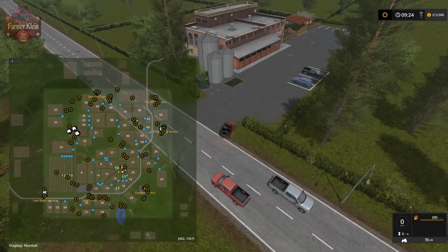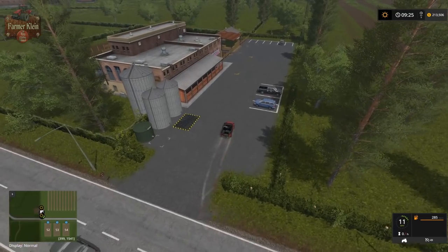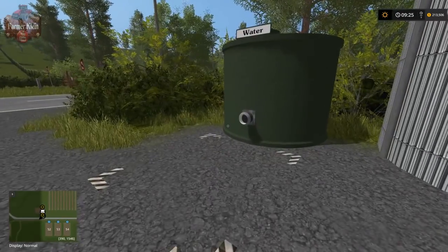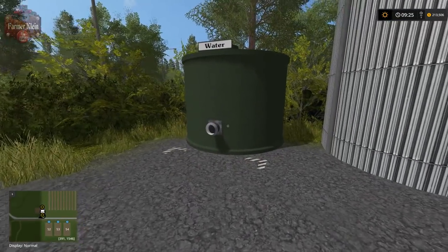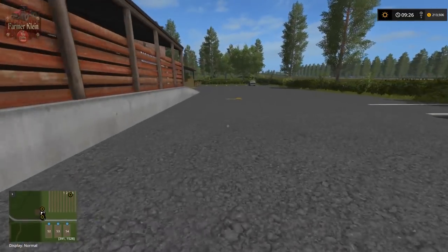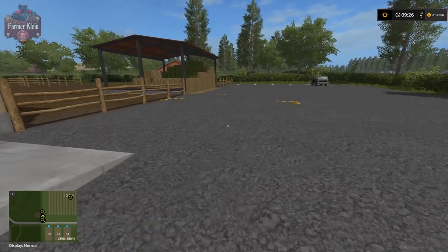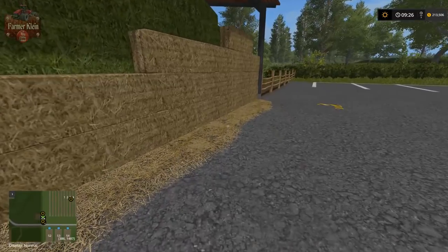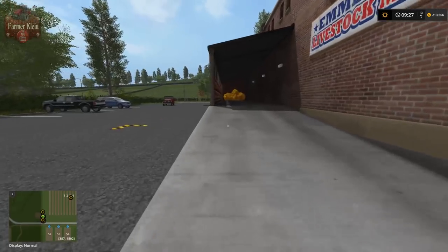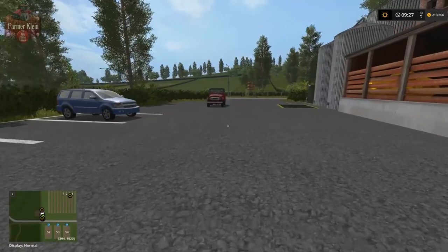The map is very customizable — you can really make it your own. Down here at the animal dealer we have another area where we can sell water and grain crops, and of course buy our animals. The trigger to buy animals is here and they'll also buy some hay, straw, and grass bales. There's also another massive nugget down here — the mother of all nuggets.